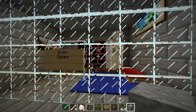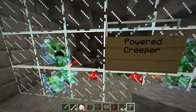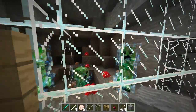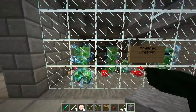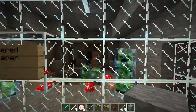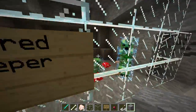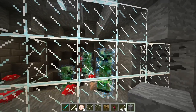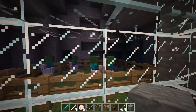Over here we have powered creepers, or charged creepers — whatever you want to call them. They occur when a lightning bolt strikes a creeper. They are natural but extremely rare because it just won't happen very often. When it does happen, these guys have a humongous blast radius and they will destroy you. Never fight one of these with a sword — always use a bow. They are destructive.